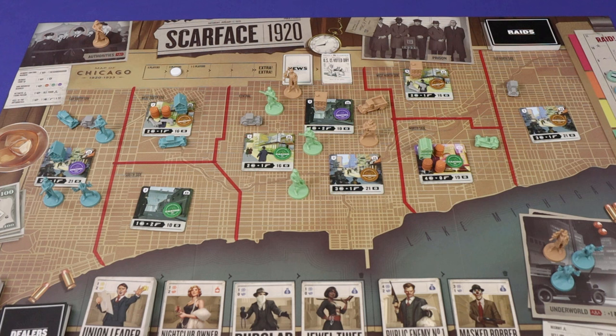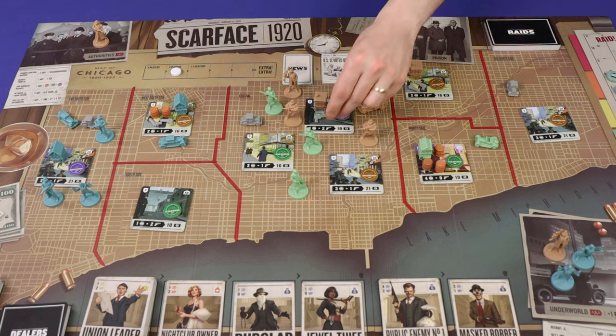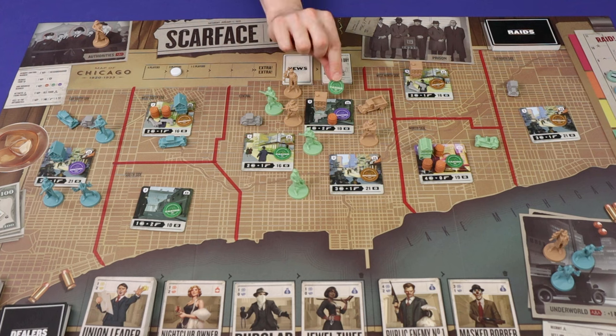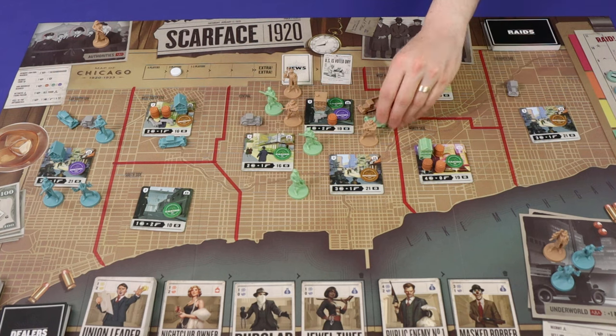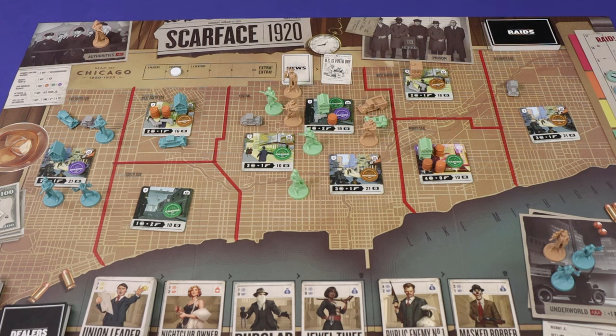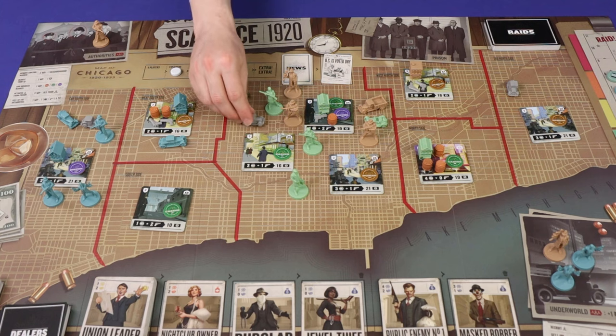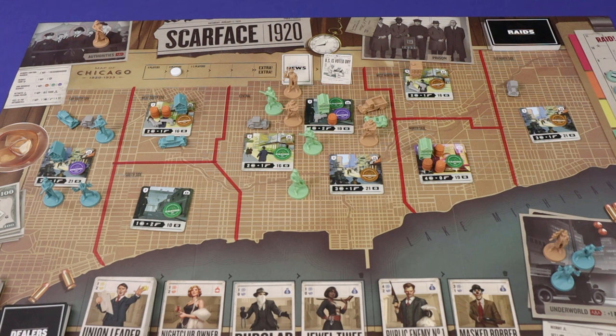1920s Chicago and Prohibition is in force. It's a turf war as black market gangs fill the gap in the market, muscling in on the neighbourhoods, running guns and liquor, plus a few legitimate businesses on the side — all in the aim of earning the most cash. But watch out for your enemies as they try to muscle in on your turf, taking your hard-earned markets and contraband, and keep an eye on the authorities. You may need to slip them a bribe from time to time, but keep on their good side and it could help you in the long run.